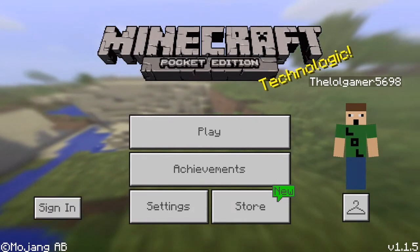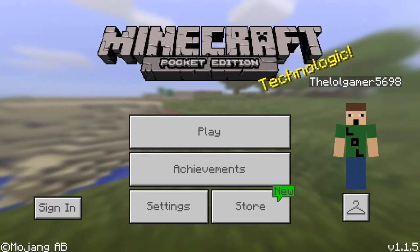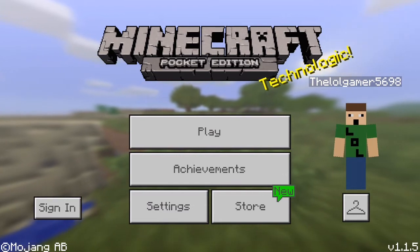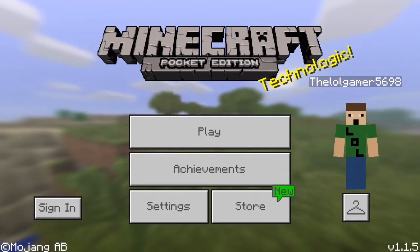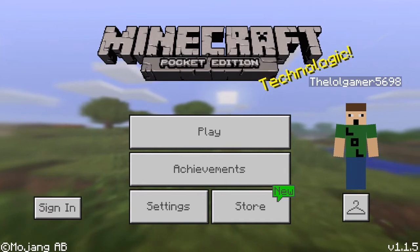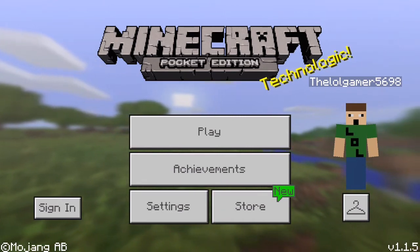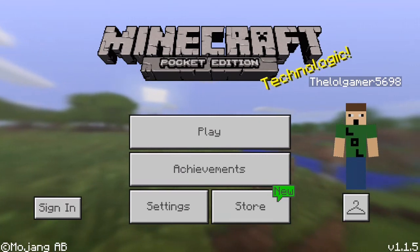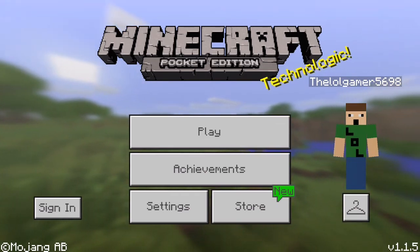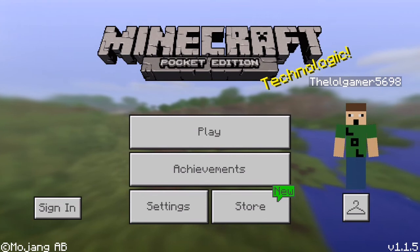Hello everyone, welcome back — it's the Level Gamer with another Minecraft video. Today I'm going to show you guys how to get the 1.2 beta update. You can only get this on Android and Windows 10, not on iOS, sorry iOS users. Xbox edition isn't available yet, but Pocket Edition and Windows 10 Edition you can get.